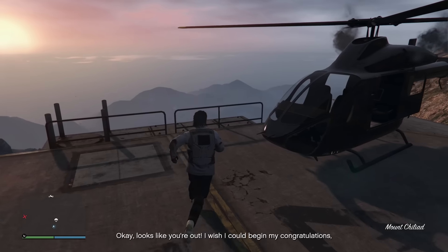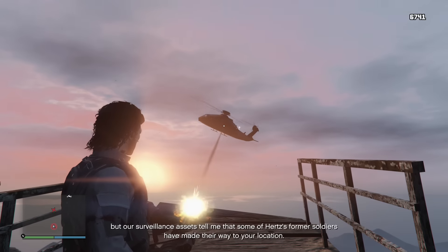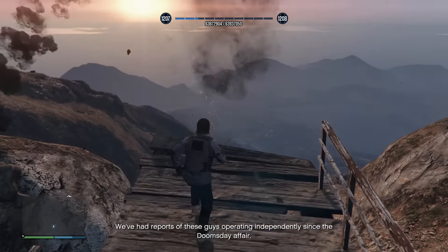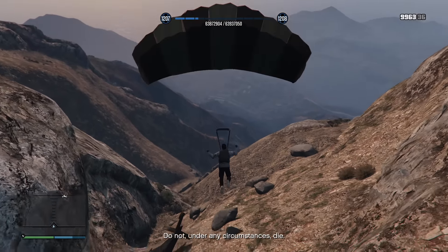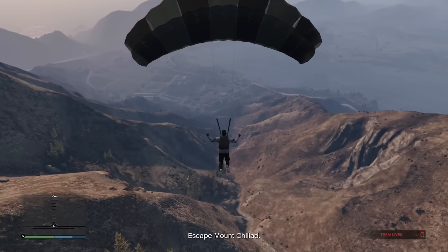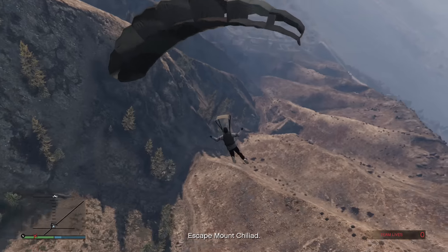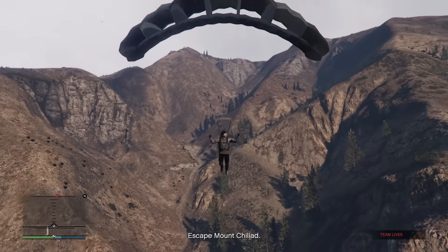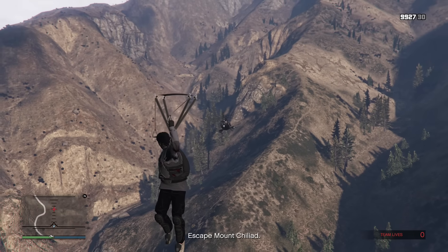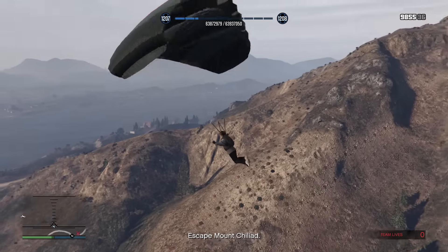Upon exiting the elevator and seeing the small cutscene, you will have to kill the helicopter to make sure you can actually make the jump without dying and falling to your death. When the helicopter is down using the remaining bullets of your minigun, jump down and instantly deploy your parachute. You could also get rid of your parachute mid-air and skydive to go a little bit quicker, but for the sake of the tutorial I'll stick to parachuting — and it did feel damn good to shoot down a helicopter mid-air while in a parachute.